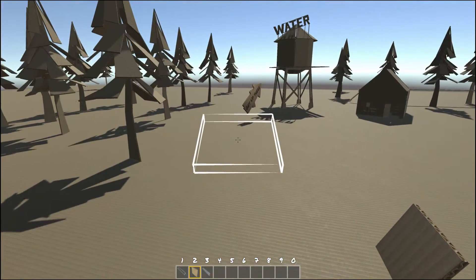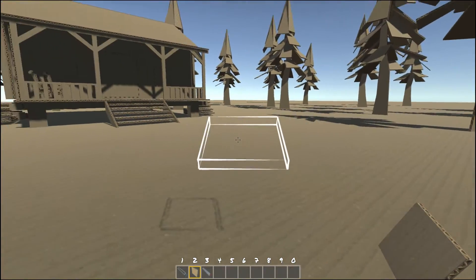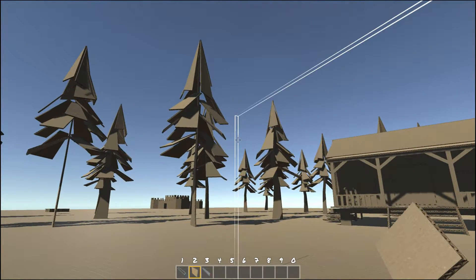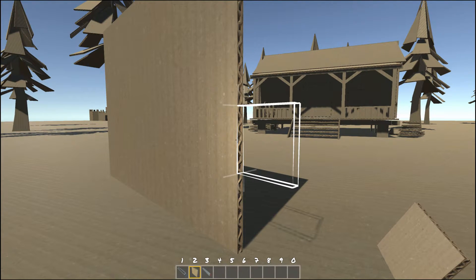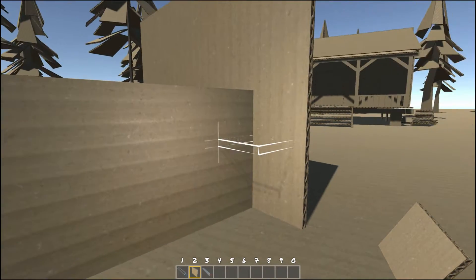You've probably noticed by now that card also snaps to other pieces of card. Essentially the piece of card you are holding will always try to orientate its edge to other pieces of card, including the ground. So you can see here that it's orientating to the ground, and as I add a piece of card it will then orientate to the face. It will also orientate to the edge, but one thing to note is if you add pieces of card to here, it will add two pieces.